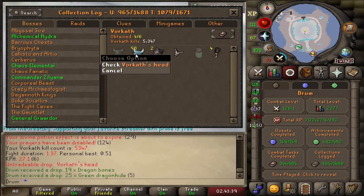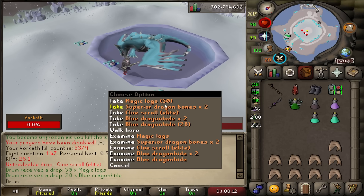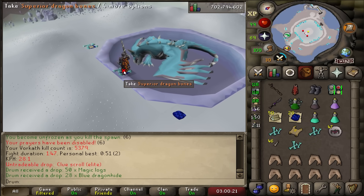Vorkath head — wait, that's number 98? Two more for a hundred. Hopefully pet before I hit a hundred Vorkath heads. An elite clue — I said I would turn that into a master. I'm two away from a thousand masters on the high scores, and I do have the clues already.